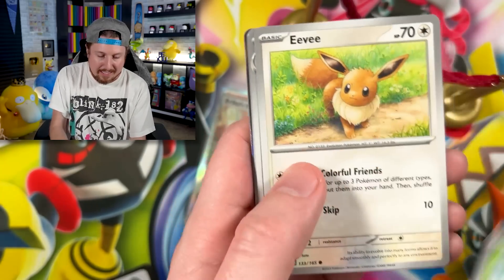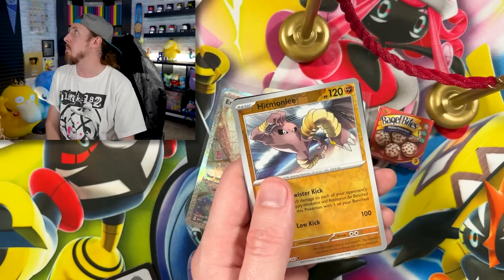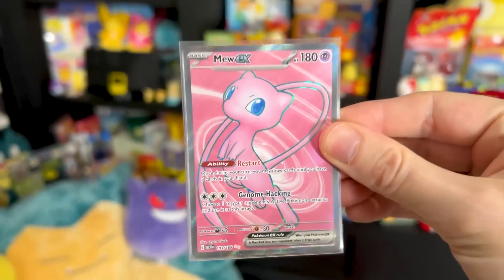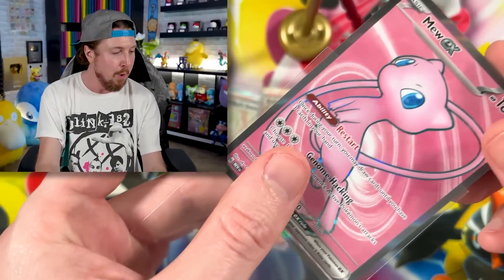We got Vulpix, Magnemite, Caterpie, Muk with the Booger Squad, Venomoth — it's nonstop! Going into a Mew EX, which we did need for our Pokémon 151 Binder. That's what I'm talking about right there!